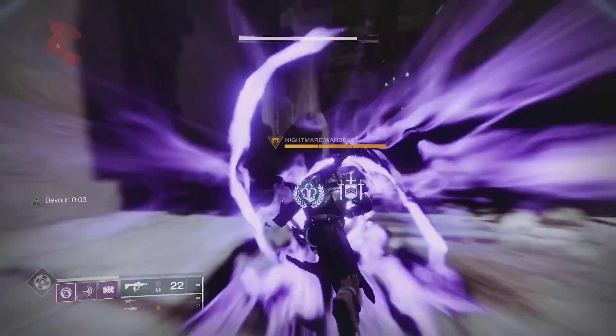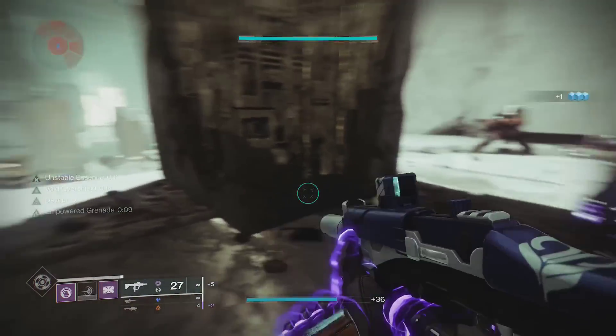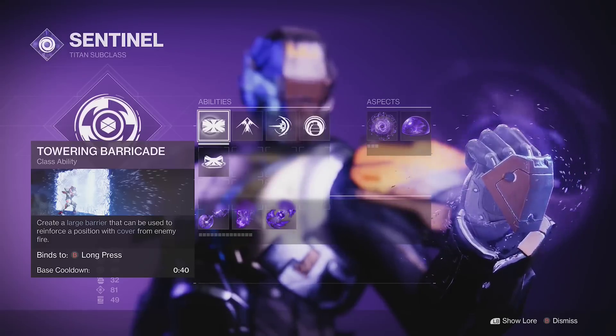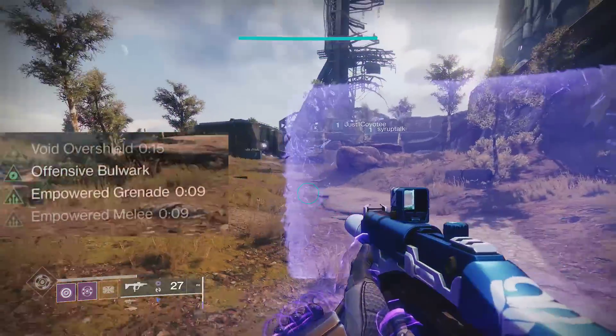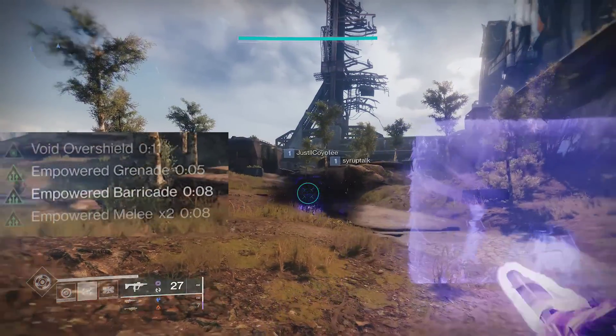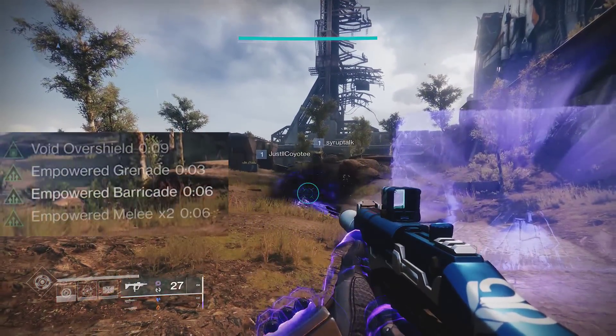Heart of Inmost Light will significantly buff your abilities by using your other abilities. This includes grenades, melees, and your class ability. Simply by using one of these, the other two will be empowered, meaning they recharge faster, grenades and melees deal more damage, and your barricade has more durability.